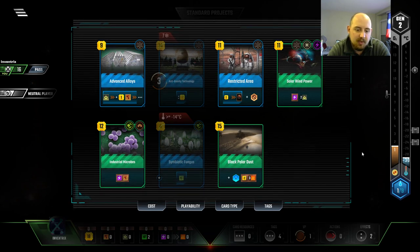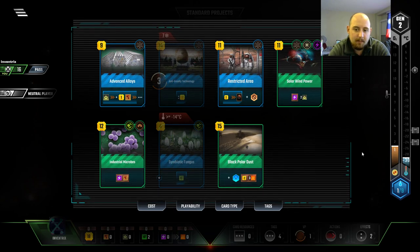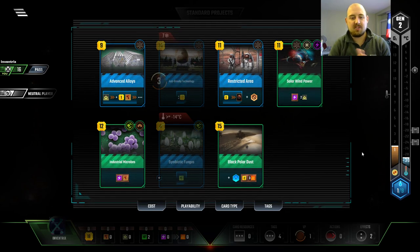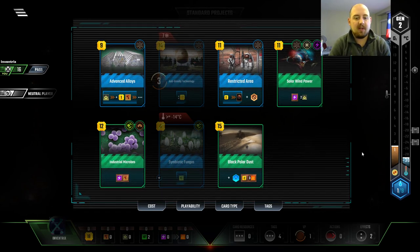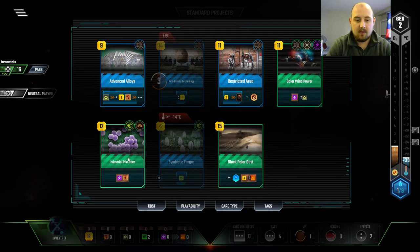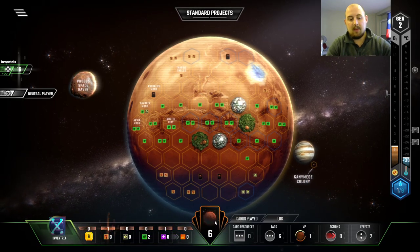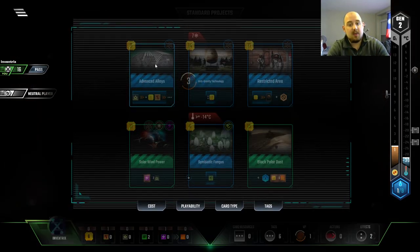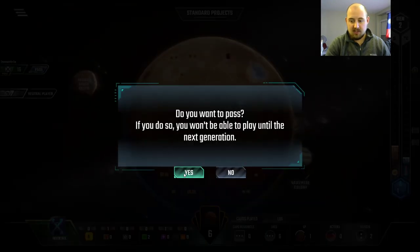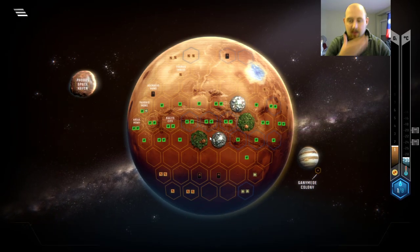I like Industrial Microbes — it's very powerful, very potent, and I think I'm going to play it. I was thinking about doing a different card, but Black Polar Dust brings our income way too low, and if I play Advanced Alloys I get nothing out of it. Let's bring six bucks into the next round and have an option — we can go either way with it.